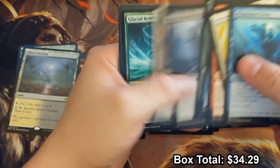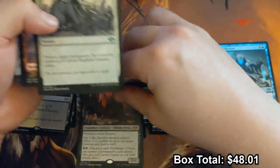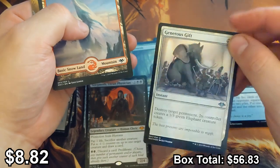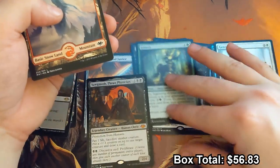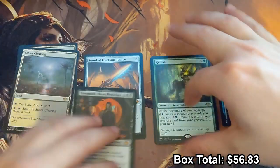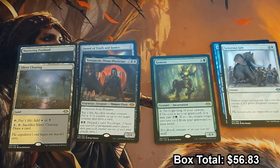Keep going — there we go, that's a nice hit! Yawgmoth, and a foil Generous Gift. Generous Gift is being reprinted in Commander Legends in the precons as a full art so I don't know exactly what this is worth, but we'll put this in the foil pile. We got an okay hit and a pretty solid hit on that one — not quite an Urza, but still good.